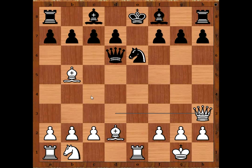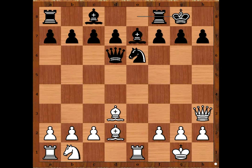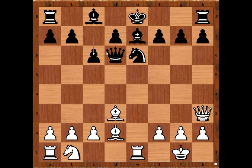Of course Petrosyan doesn't want to exchange queens. He is intending Bishop to D3, and after black castles kingside, Queen takes on H7 — checkmate. Bishop to E7. Bishop to D3. C6. Of course black would love to castle, but then Queen takes on H7 — checkmate. So we have C6 intending Queen to C7.